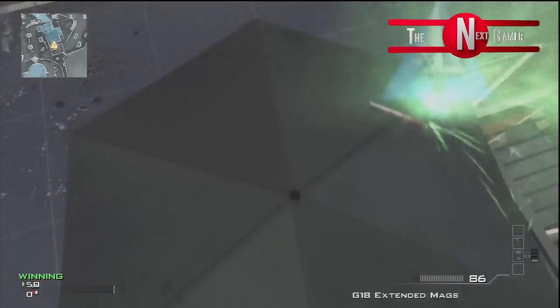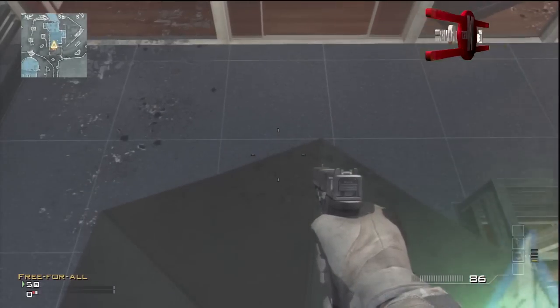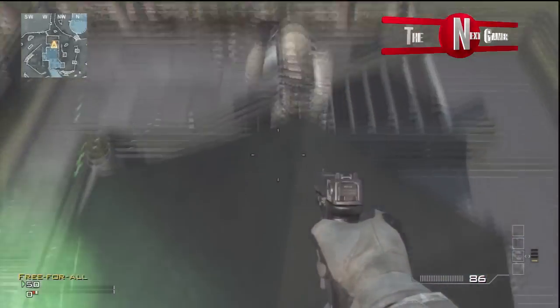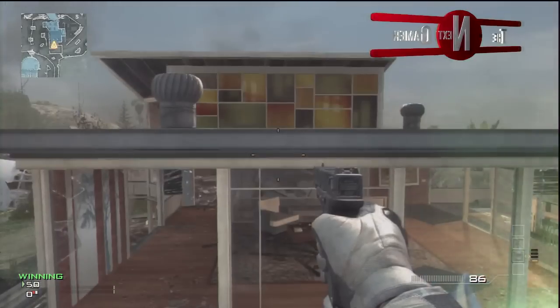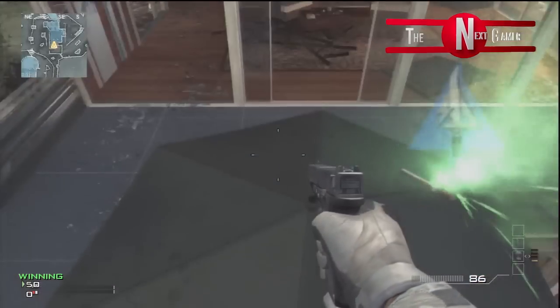So once you're up here, you just want to do another simple shotgun jump and get your mate to shotgun jump you, and you want to run towards the edge of the building. So like this.